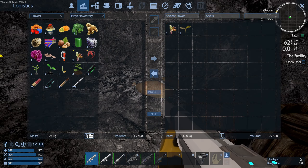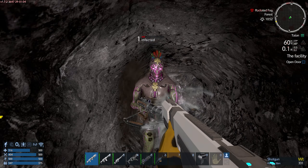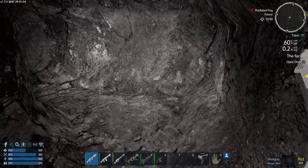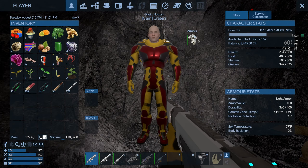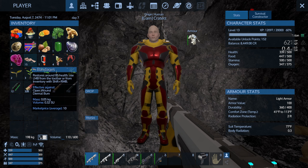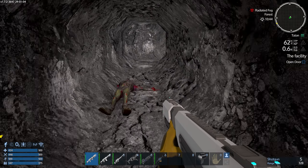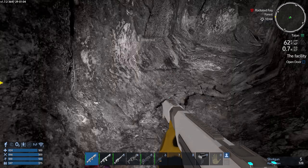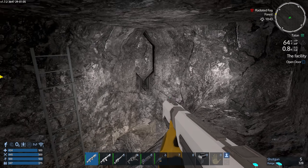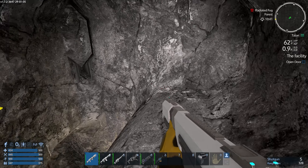Hey, hey - stop that, that hurts! Reload. Look at my health - it's halfway down. I've been shot four times by those stupid crossbows. I've got food - a couple candy bars, that'll do. Another advantage. Reloaded. That hurt, sir. I did not loot you.